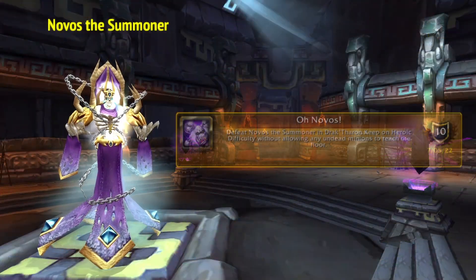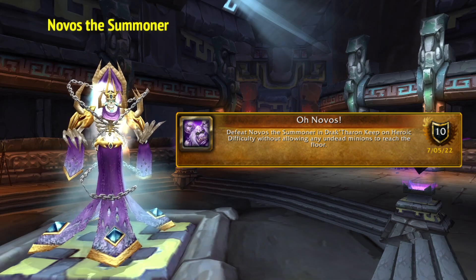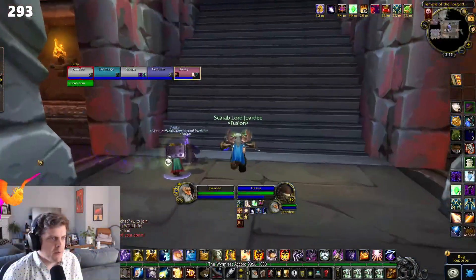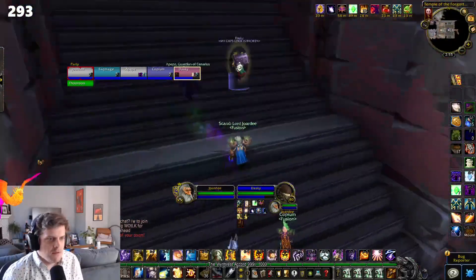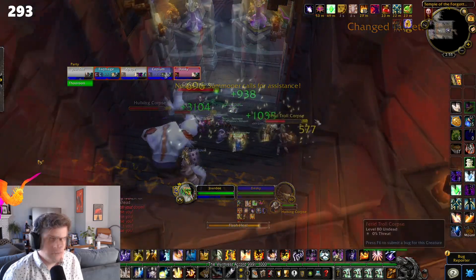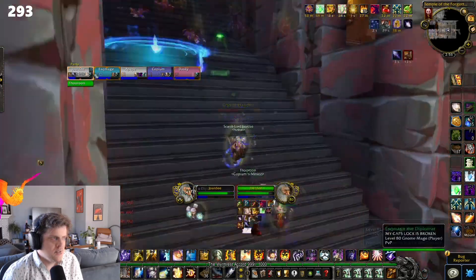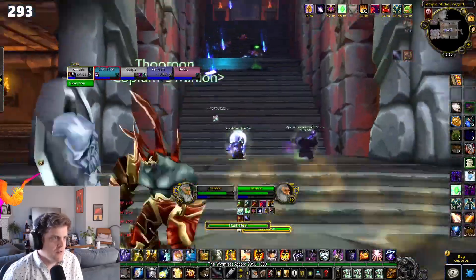Next up: Oh Novos. Defeat Novos the Summoner without allowing any undead minions to reach the floor. This one's pretty easy with some proper positioning. As the encounter begins, undead mobs will begin spawning at the top of these stairs. Just have one or two DPS positioned here to kill everything that spawns, and make sure you do it fast enough that they don't reach the bottom. Everyone else just run around and blast the elites as they spawn, and then once Novos engages, triple check that the stairs are clear and then head down.